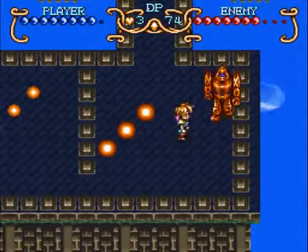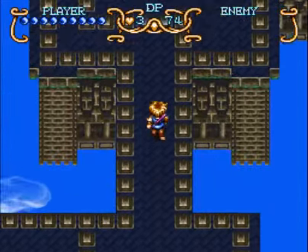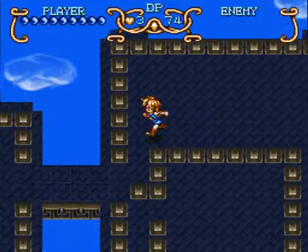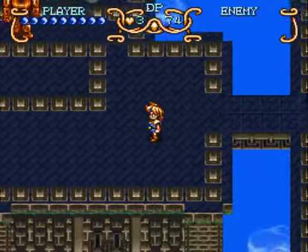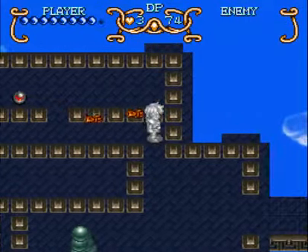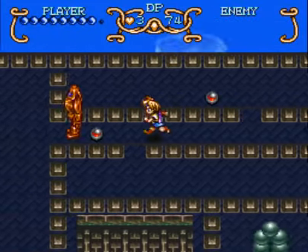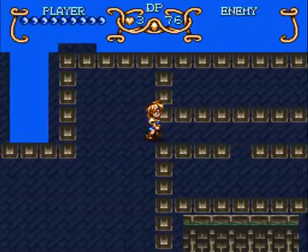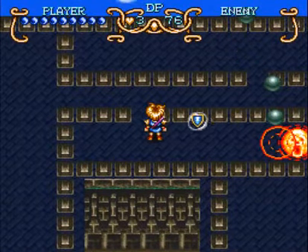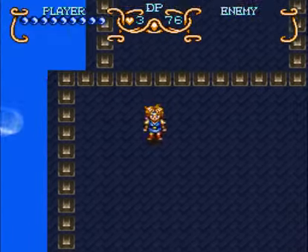This is one of the tougher areas in the game, especially at first — especially since you have to use Will for the first part, though you don't have to use Will necessarily. Those guys drop HP, which is nice to know. I get a defense upgrade too — I could definitely use that. We're done with this place, done with the first area.